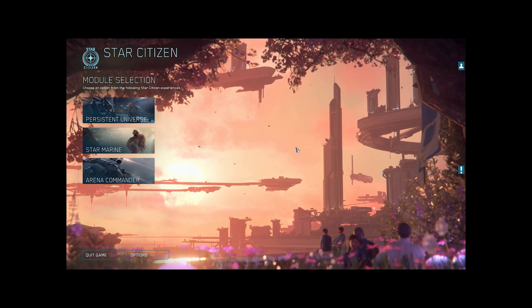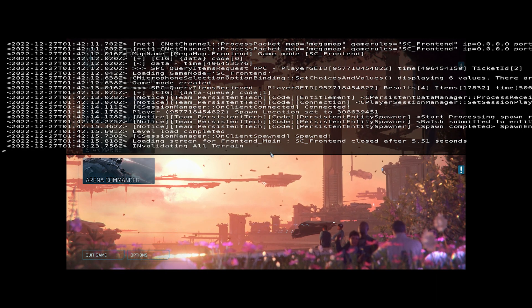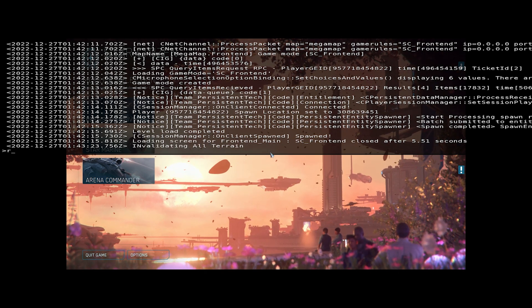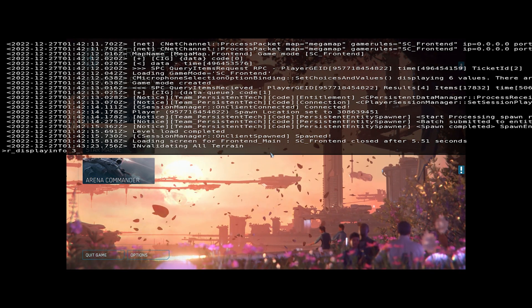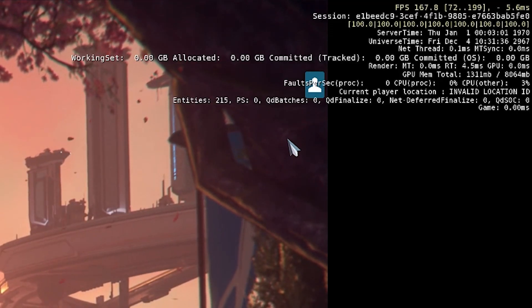Next, you're going to want to click the tilde key, which is under the escape key on your keyboard, and it brings up the console window. The first command we're going to type here is r_displayinfo 3. That is going to allow us to see a whole bunch of info including our FPS up in the top right corner.